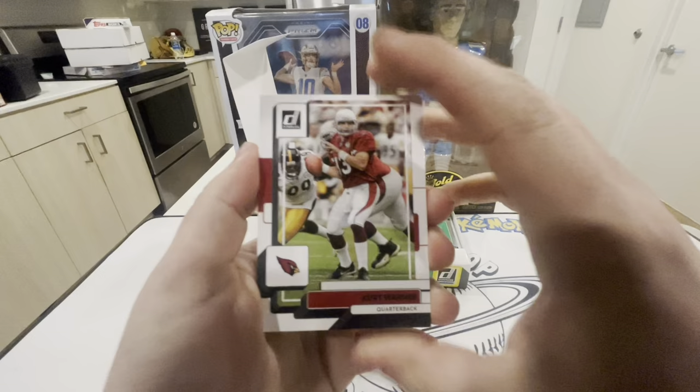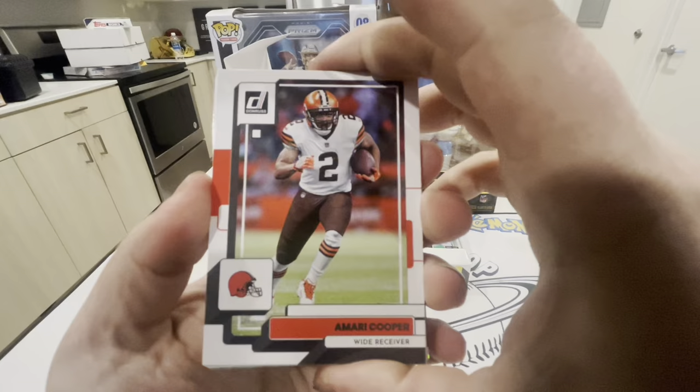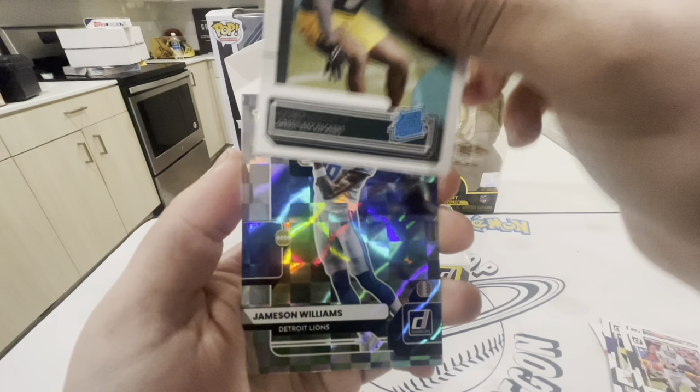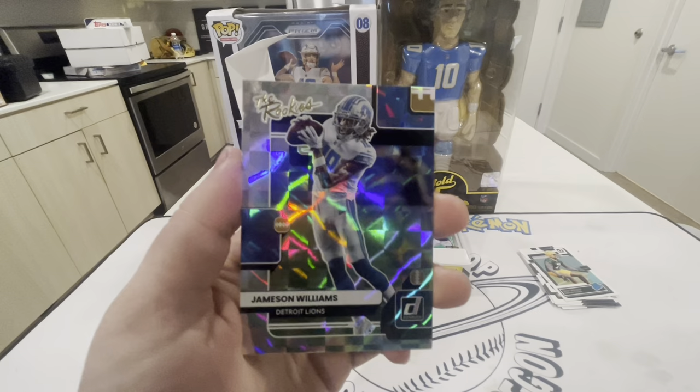Let's get started. We got Kurt Warner, Budda Baker, Amari Cooper, Dalvin Cook, Michael Vick — that's a sick card — Hunter Renfrow. Our first rookie is Quay Walker for the Packers. Boom — Jameson Williams, the rookie for Detroit. He should be back next year from that ACL — I think he only played the last couple of games but he did look pretty good.